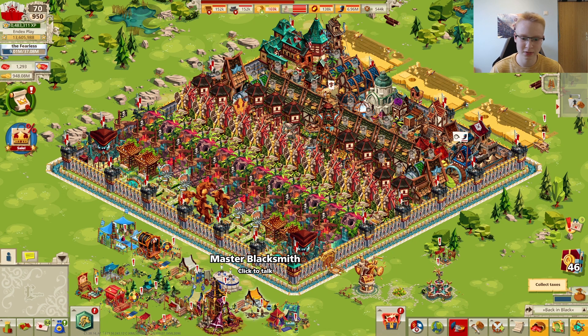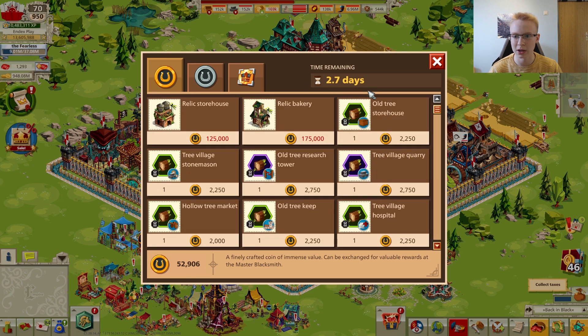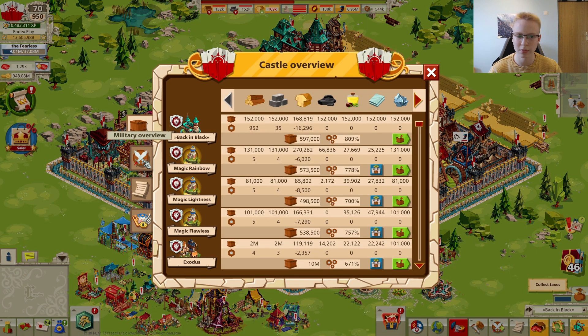It's not the change we were expecting to see — it's a different change but still a very important one. You can't see it now because we're still running on the old Blacksmith, but after the next reset in 2.7 days — so on the first Friday from this video — we're going to see defensive tools in Master Blacksmith. We'll basically be able to buy five different defensive tools from Master Blacksmith.